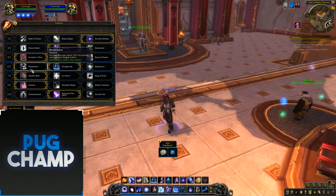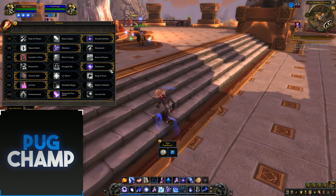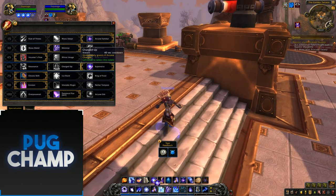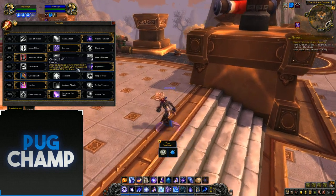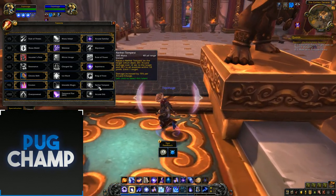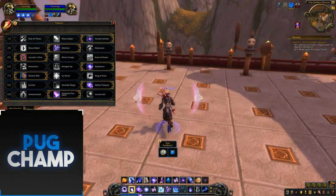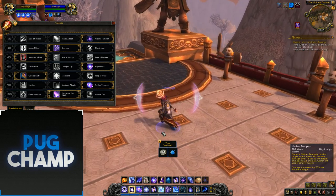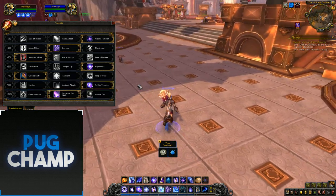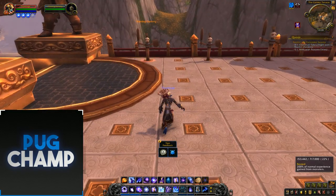You'll want to take Supernova so you're dealing huge damage to the target and ones around it. The next talent is down to you — I like taking Chrono Shift to slow everything down and speed me up. The next one you want is Nether Tempest, and you want to be using this instead of Barrage on AoE. When you get 4 charges, use Nether Tempest because it's going to deal huge damage. For the last tier take Arcane Orb, because that's going to hit the targets loads and you can just keep it up.